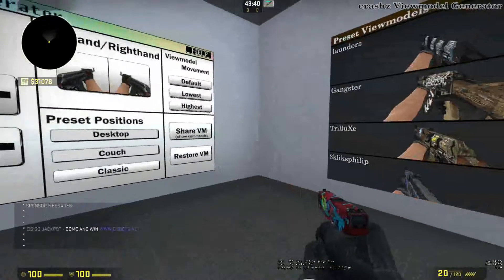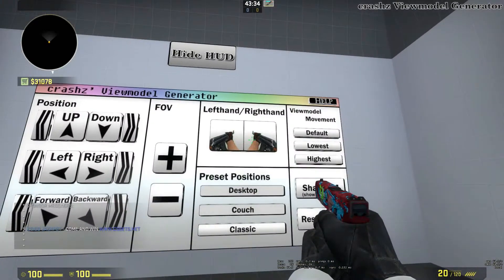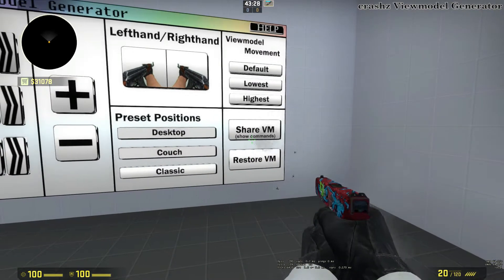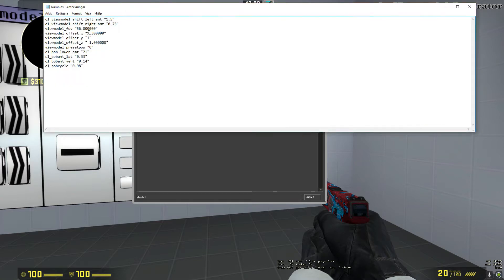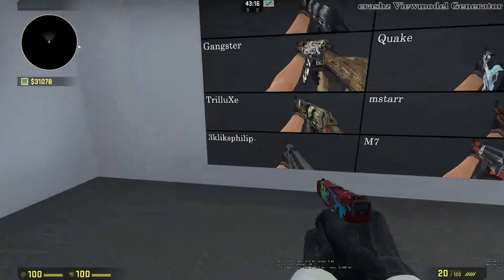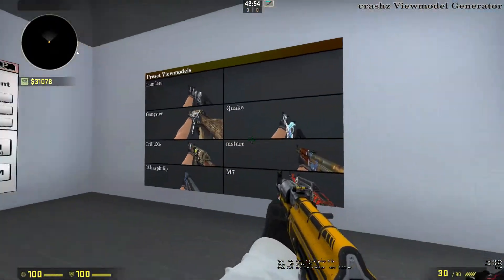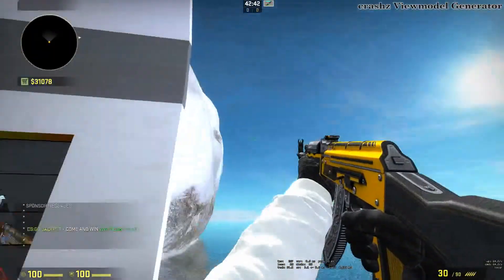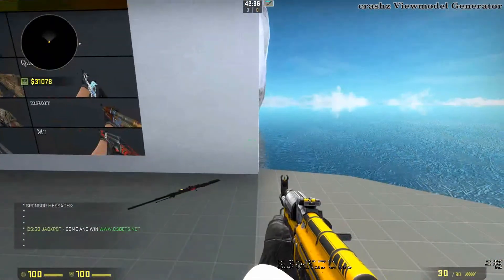You can make it look exactly how you want — you can change the FOV and there are more preset options. If you want to save your view model, you can press the button and copy-paste the settings into a folder, just like I did so I wouldn't lose my original settings. I recommend getting a view model that doesn't cover much of your screen. Quake's is pretty good — it doesn't cover anything compared to some that cover the entire right side.